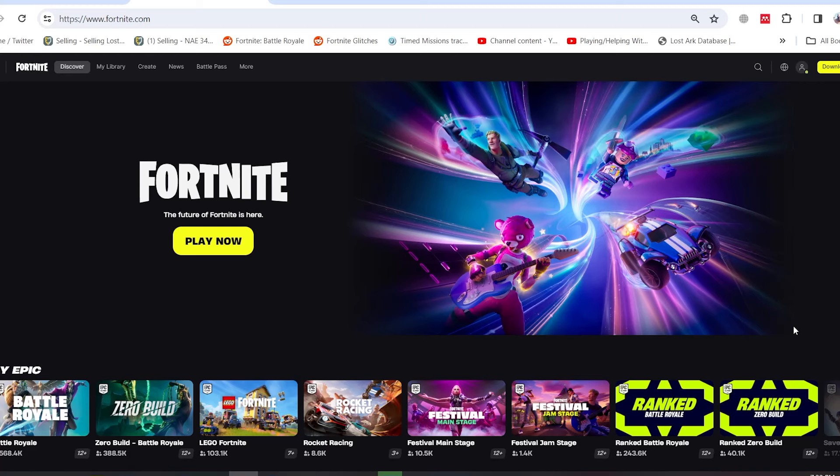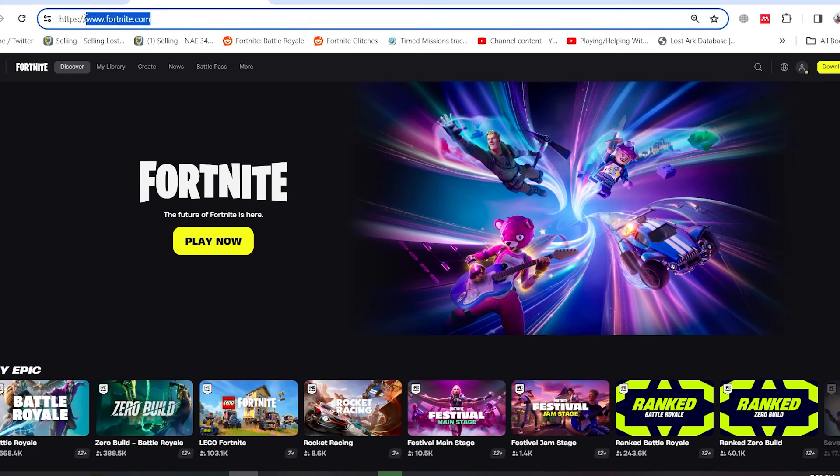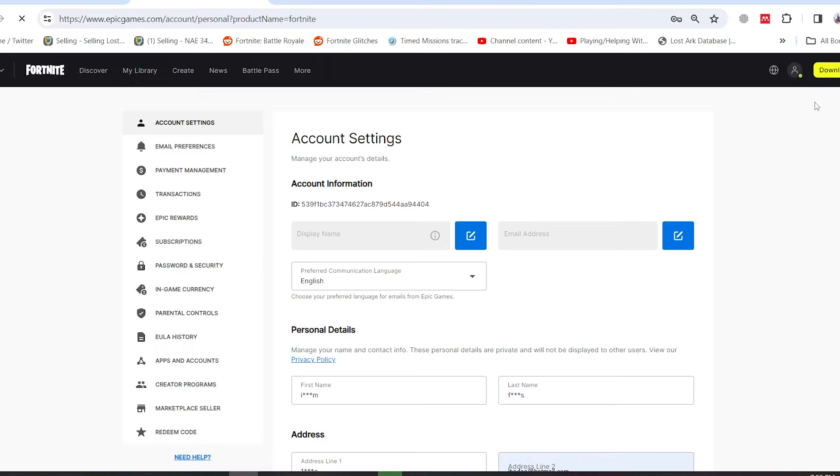To enable 2FA in Fortnite, the first thing you're gonna do is visit the Fortnite website at www.fortnite.com. From accounts, press here, then go all the way down to Password and Security.